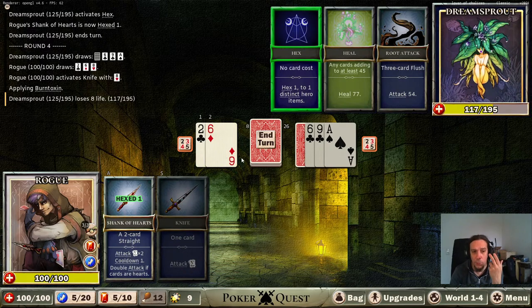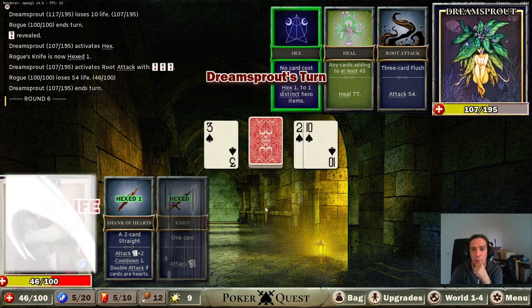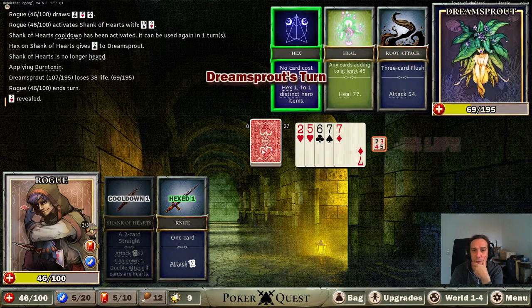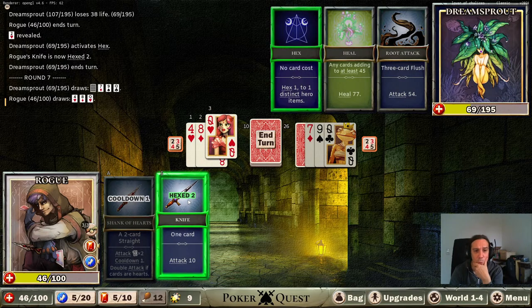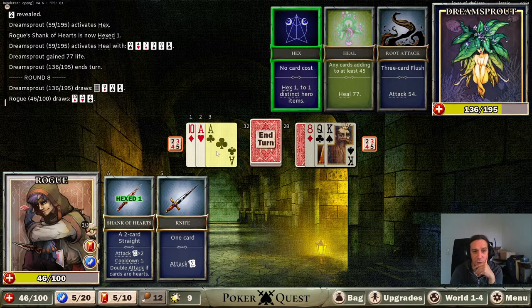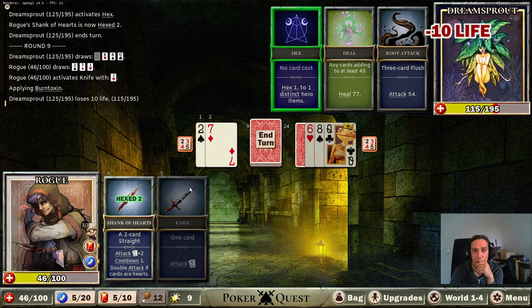I do like how this game operates altogether. I feel like this is some jolly good fun. My items are now both hexed. I have a straight that would be attack for 10 - not much. Attack for 38, that sounds like a decent thing to do. That whole hexing thing is quite nasty because it means the more valuable the cards on my hand, the more likely something bad will happen. This is a pretty nasty fight!